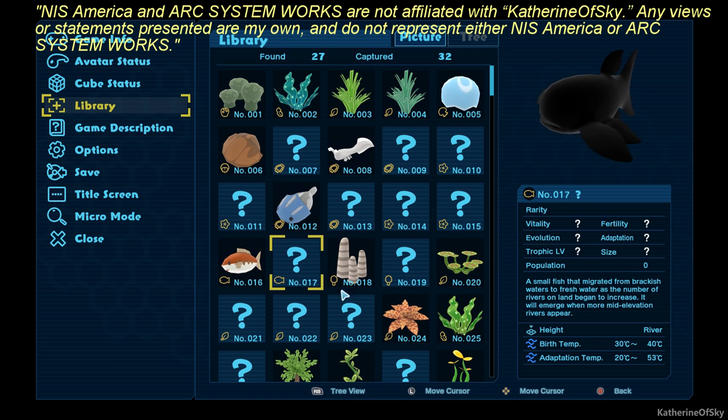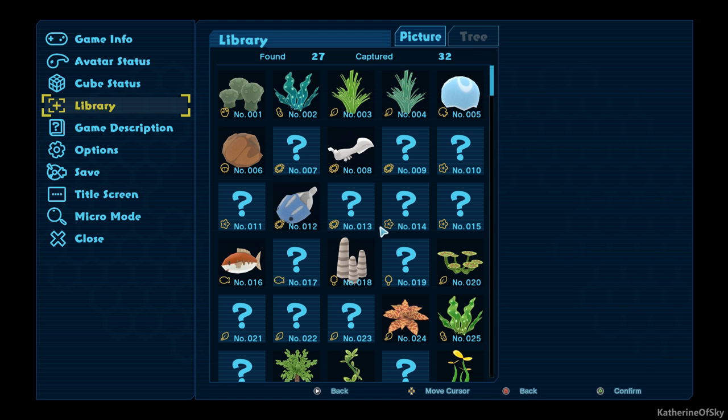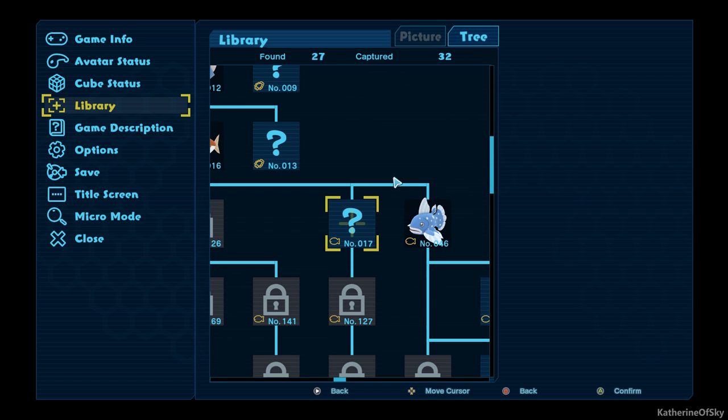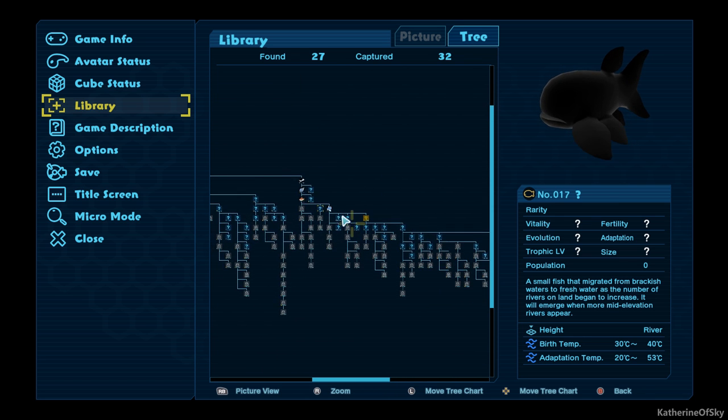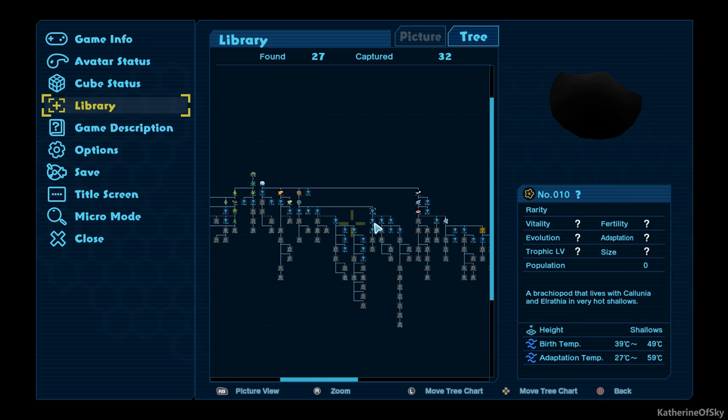So I'm thinking I would like to actually birth some more of these other creatures that we haven't gotten yet. Like this one sounds really interesting — a small fish that migrated from brackish waters to freshwater as the number of rivers on land began to increase. It will emerge when more mid-elevation rivers appear. We are missing a ton of animals — this entire branch is not here yet.